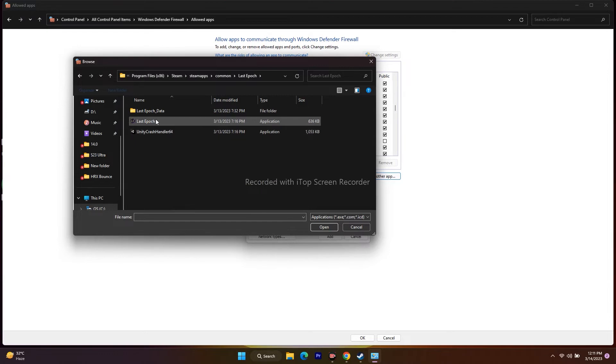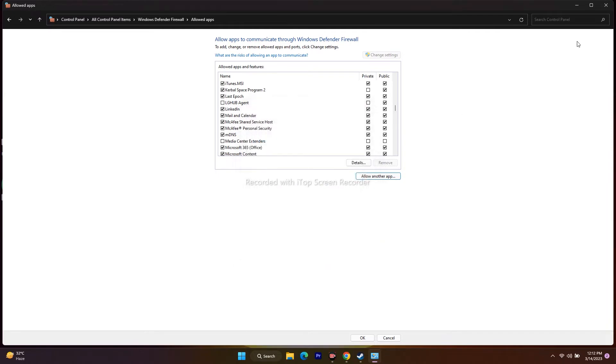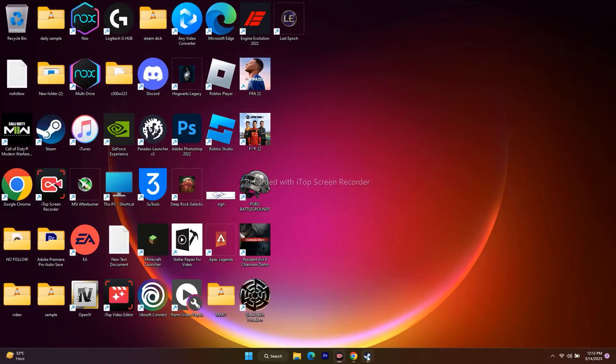Select the application and open it. If I click Add now I'll get an error because it's already added, but if it is not added for you, this is how you add it. Once you have successfully added it, close this window and go back and try to play the game.